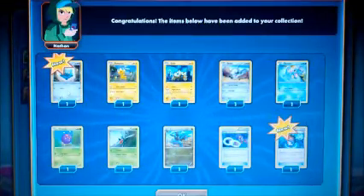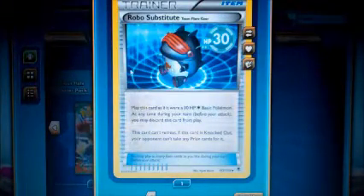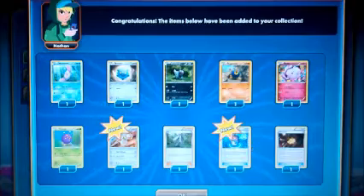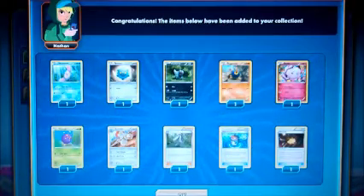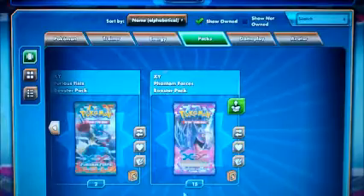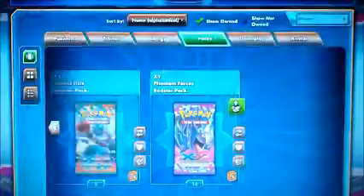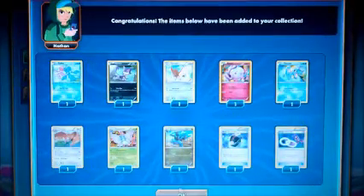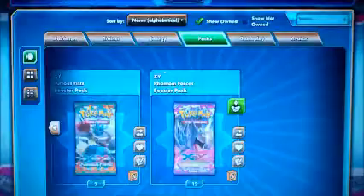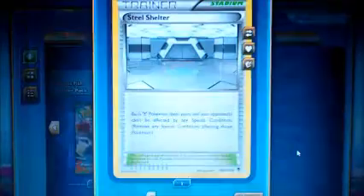If the quality of the video is really bad guys, I do apologize for that. Got a Bronzor, got a Robo Substitute. You guys can definitely still see the picture, probably shouldn't be that bad. Got another Robo Substitute, not bad. Got a Battle Compressor, got a Pyroar — not bad. Got a Joltik, great for that Night March deck. Got a Steel Shelter, not bad.